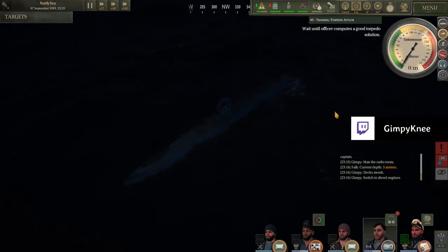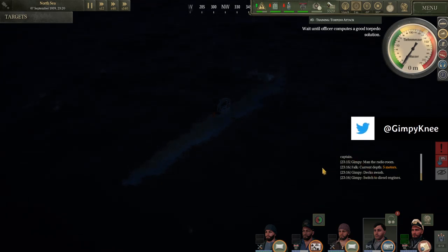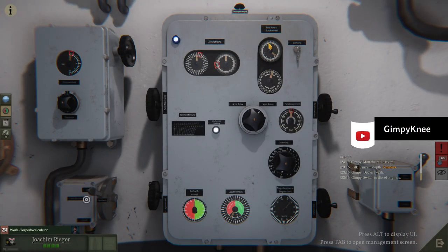I just noticed something clicking stuff during the break. I came back here with a couple of seconds to kill and was clicking stuff. So apparently the torpedo calculator — you click on this and there's stuff to click.